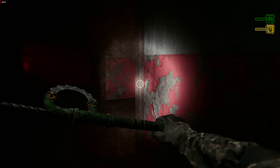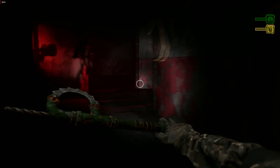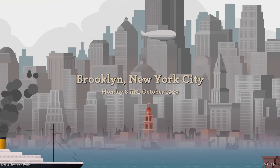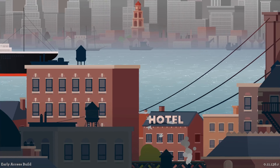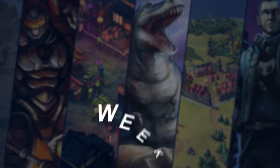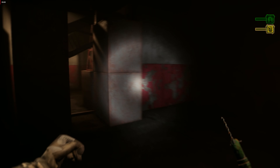Ever dream of being trapped in a dark, eerie laboratory with dinosaurs on the loose? Or how about running your own newspaper empire in 1930s New York? Well, buckle up, because in this episode of the Plitch Weekly Rewind, we've got two thrilling adventures lined up just for you. Let's jump right in!